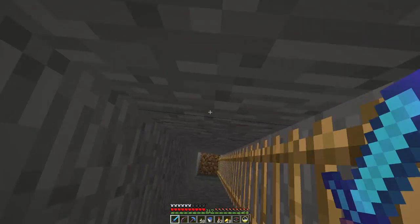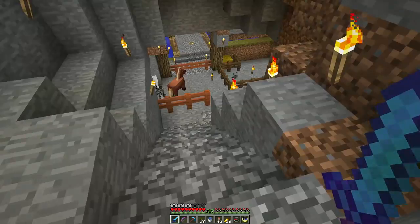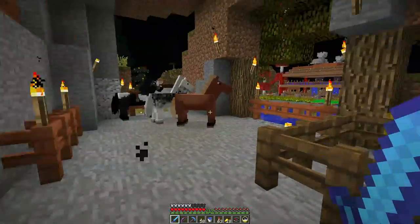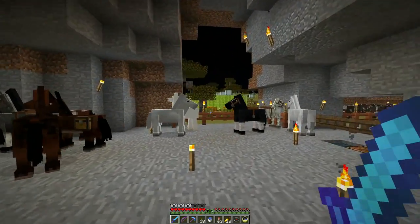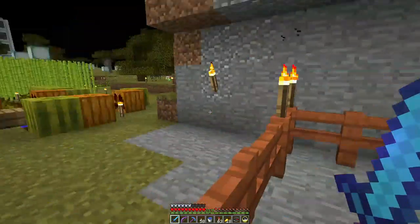There are several different layers here, and there's farms going on in the background. She's got her little stable area here, where all the horses and such are. And then there's farms outside — sugarcane and melons and such.